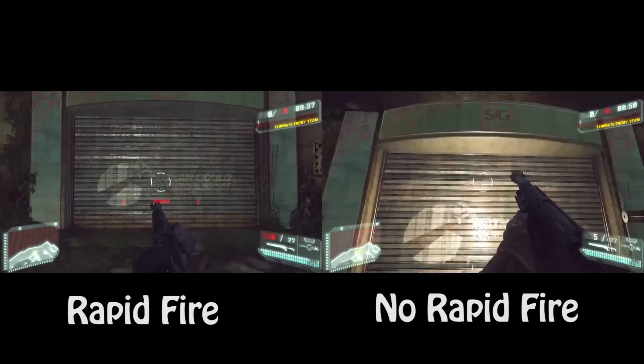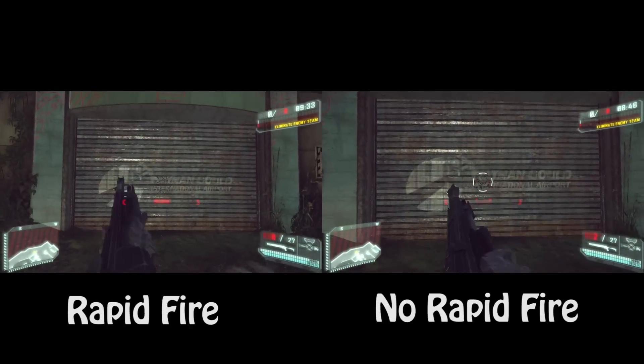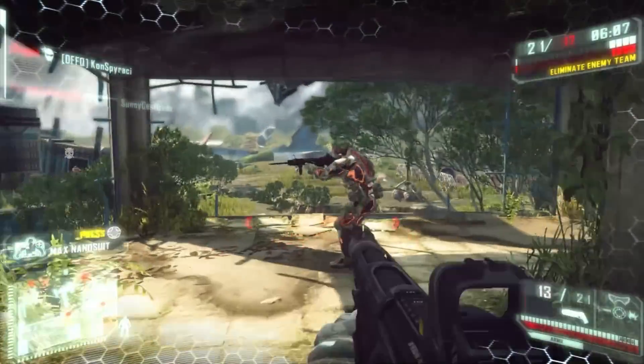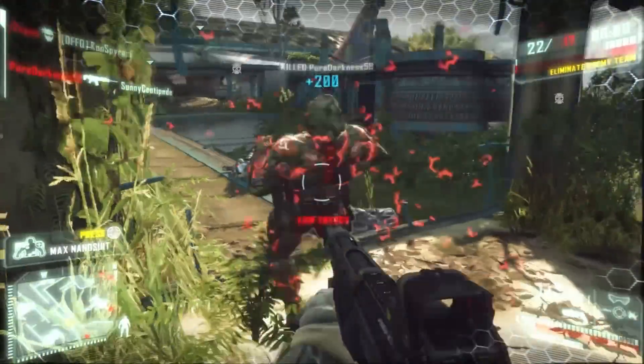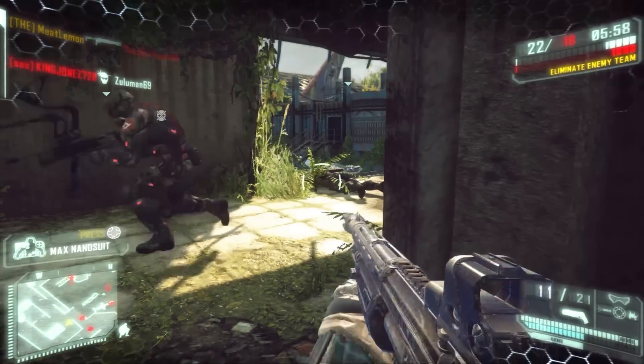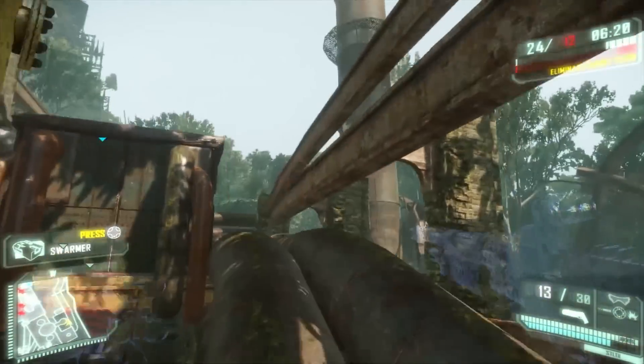I wasn't sure if rapid fire made much of a difference at first, but then I did a comparison and you can see a huge difference. Now to the tips. This should go without saying, but you want to make sure you stick to the close quarters areas of the map — the way shotguns are meant to be used. You have no chance if you're caught out in the open ground. You should also play quite slow and be very aware.